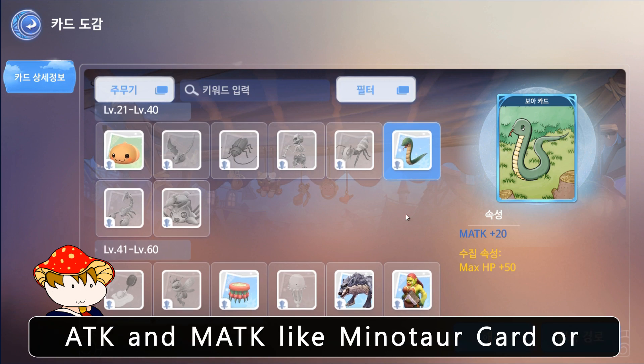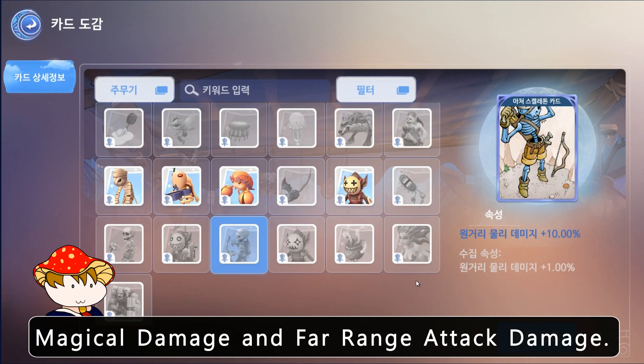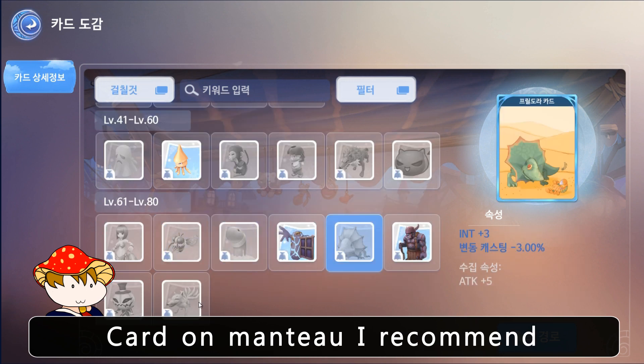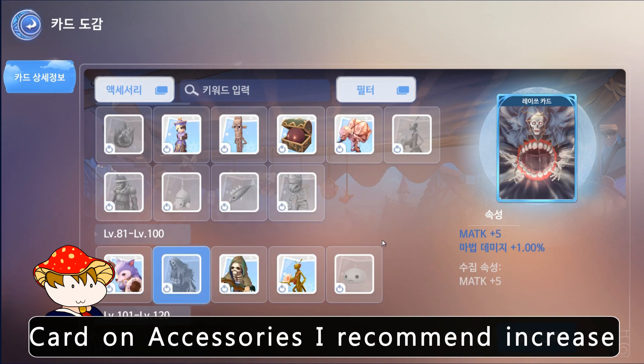For card in weapon, I recommend cards that have both ATK and MATK like Minotaur Card, or cards that increase physical damage, magical damage, and far range attack damage. For card in armor, I recommend changing the armor element. For card in mantle, I recommend reducing damage from elements. For card in shoes, I recommend increasing max HP.